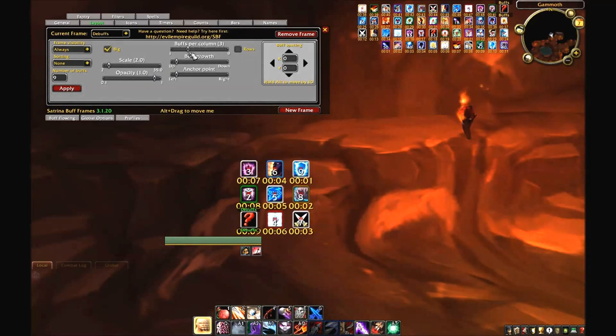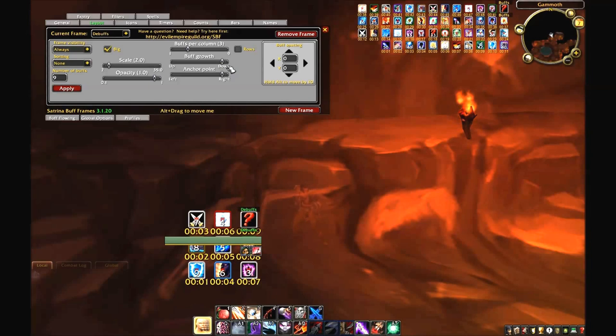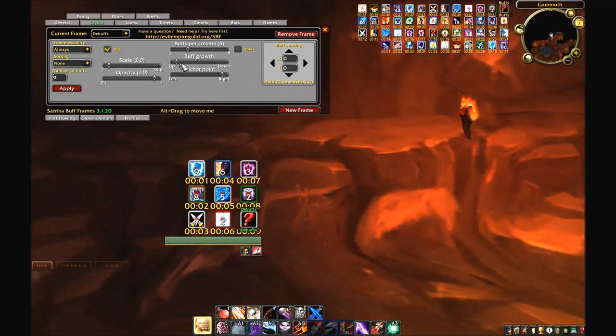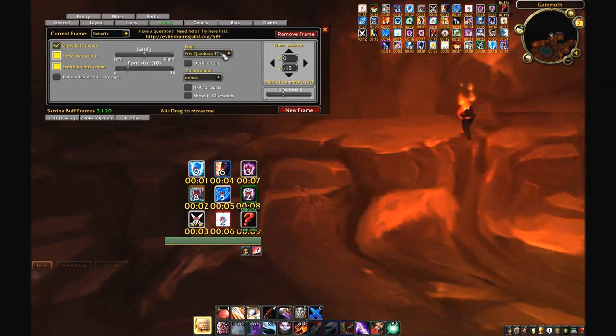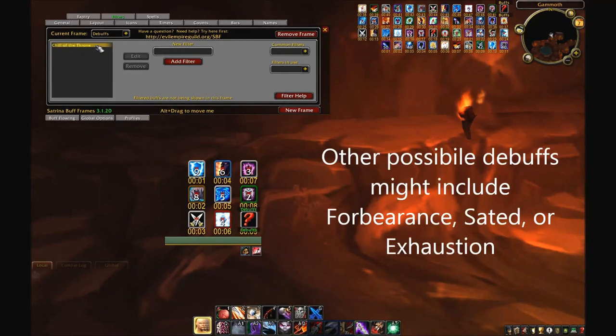Now for the debuffs — what you really want to avoid is having a debuff up so often that you get in the habit of ignoring it, because once you start ignoring your debuff frame, you've circumvented the whole point of the exercise. In order to avoid this, I set up a filter for any debuff that will be up often that I wish to ignore — specifically, Chill of the Throne, which is the debuff you get inside Icecrown Citadel. And that's pretty much it for Satrina Buff Frames.